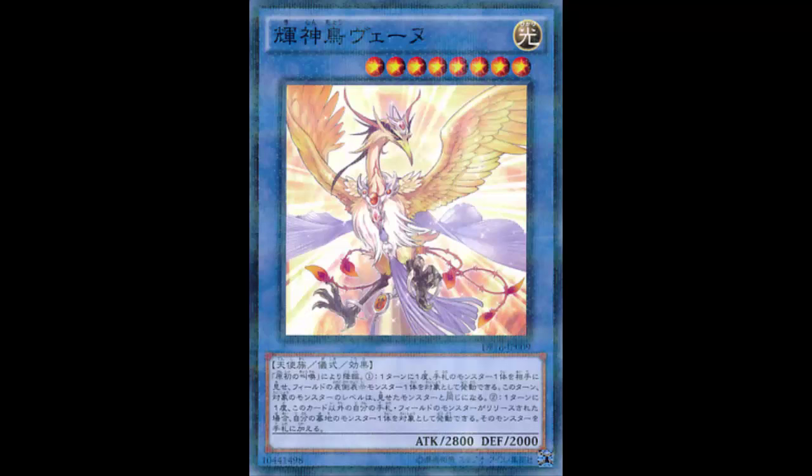Then during the end phase, you banish Primal Cry from the graveyard to target Radiant Divine Bird Venny — which was sent from the field this turn via the synchro summon — and special summon it back. Simple as that.